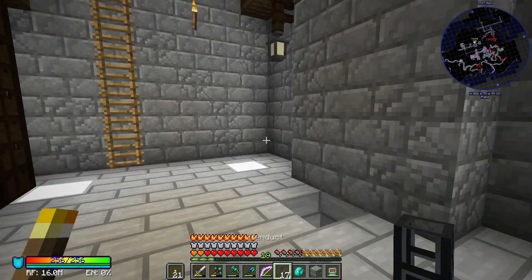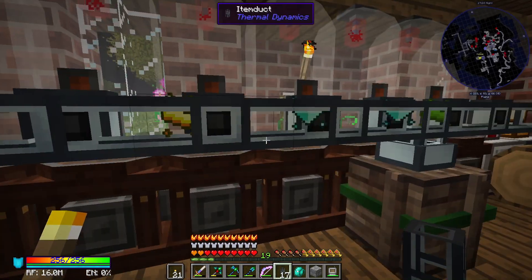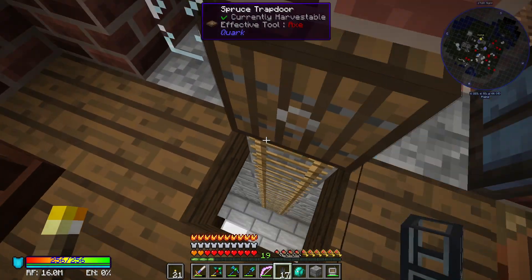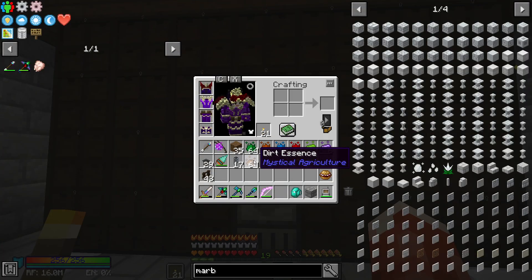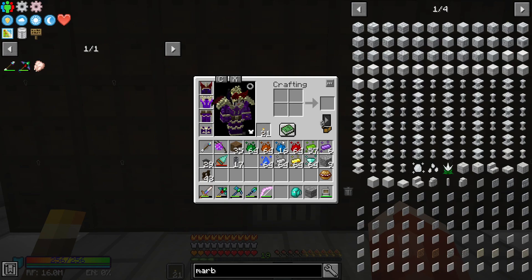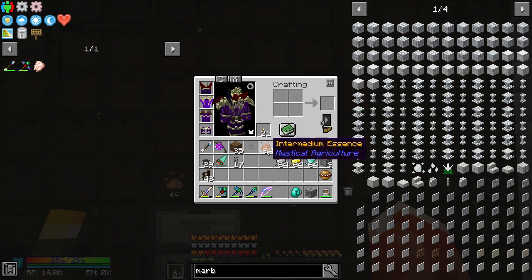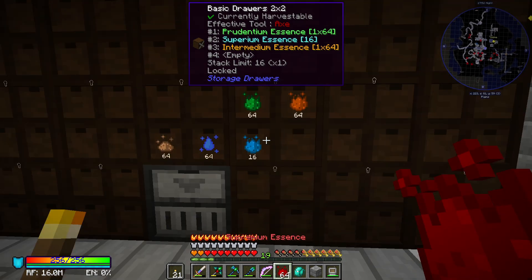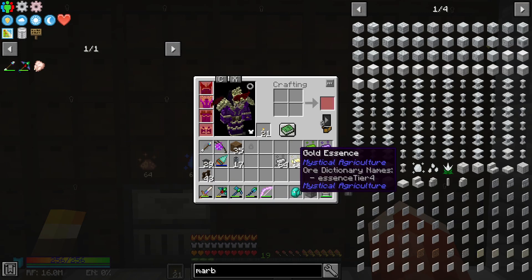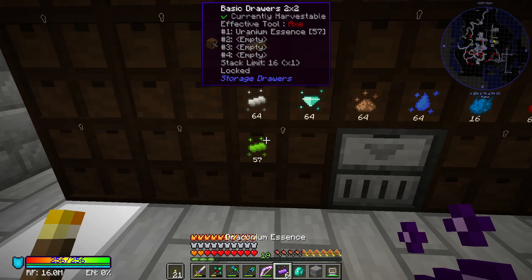Now we're going to take all the essences we've been collecting and put them in the storage drawer system so we can access them from our Refined Storage wireless crafting grid. First, we need to set up our drawers for the new essences — just put them in drawers. So there's dirt, water, and then all of the tiered essences for crafting: prudentium, intermedium, superium, and supremium. And then our regular ores: iron, gold, diamonds, and then uranium and draconium.